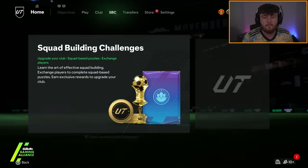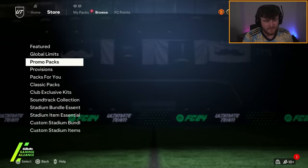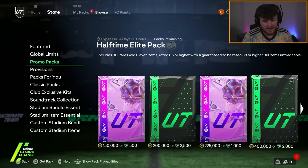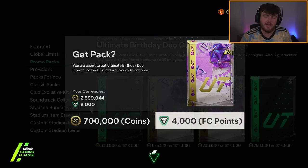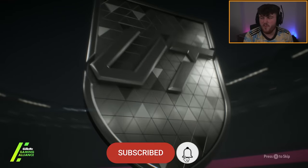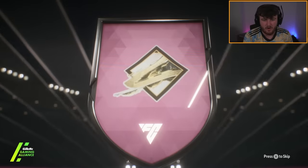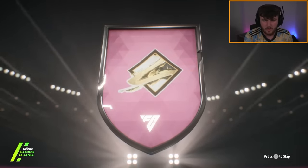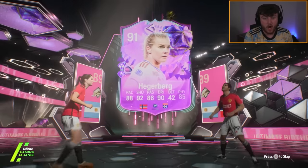I'm also going to quickly open the birthday double guarantee, because we've got a Casemiro as well as a mini-release. So I have to open this to try and get Casemiro. I'd settle for a Messi or something like that, because I know they're both in these packs. As soon as I saw Argentine... Wait, what? Oh, okay. That was confusing for a second. Hergerberg - that's another mini-release card.